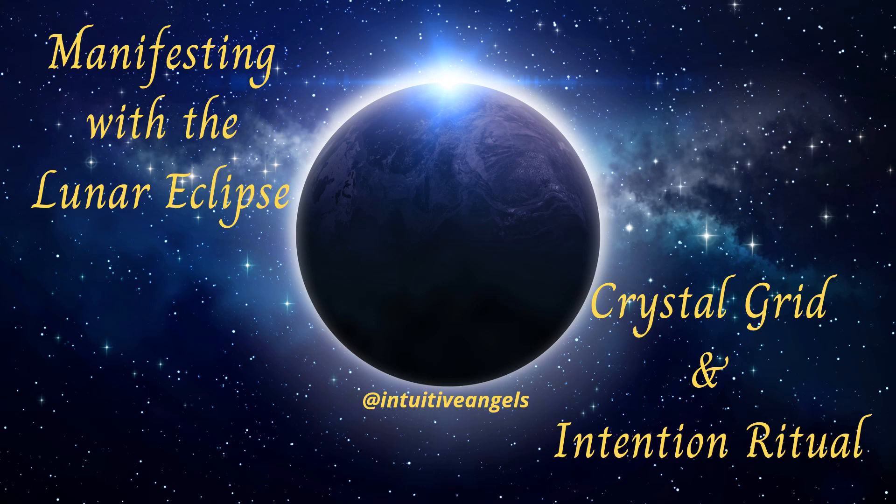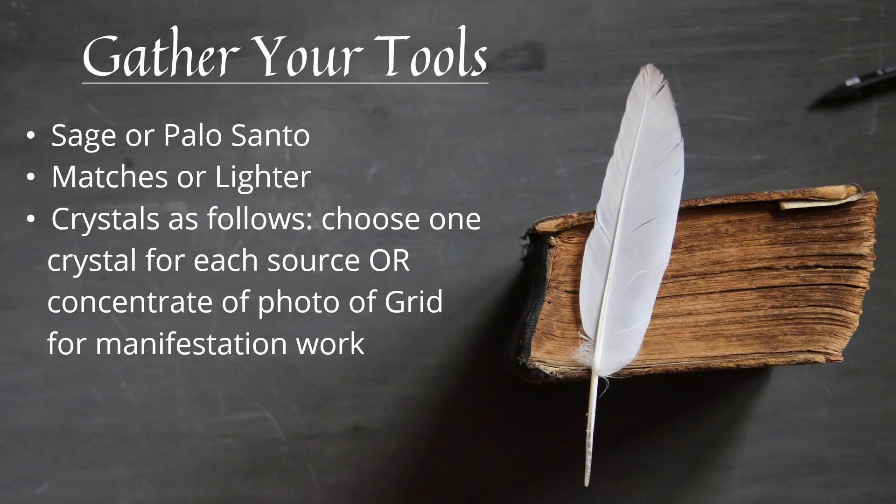And now on to the crystal grid. Gather your tools. You will need sage or Palo Santo, matches or a lighter, and crystals as follows.